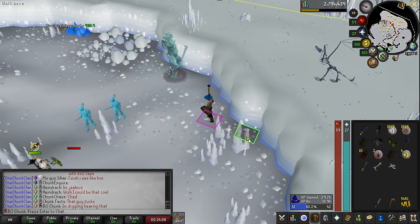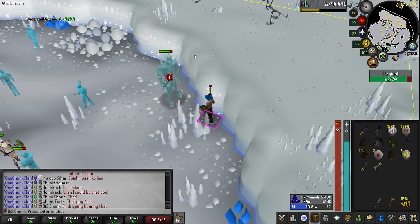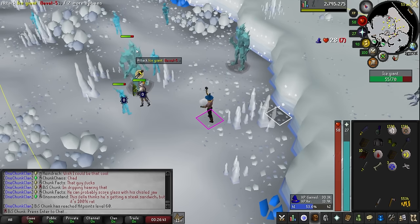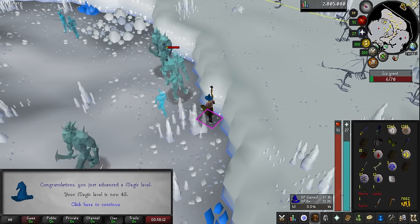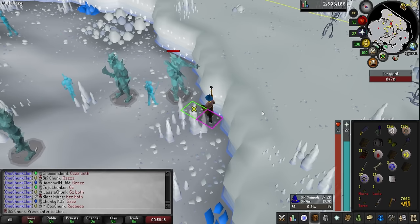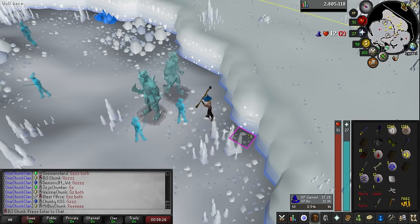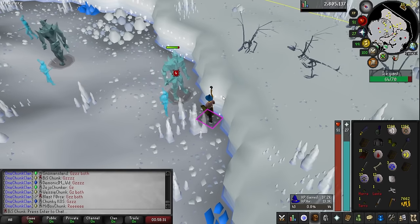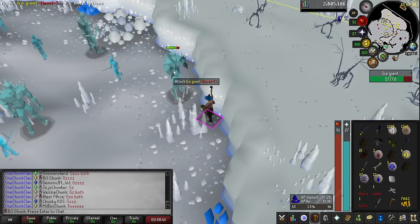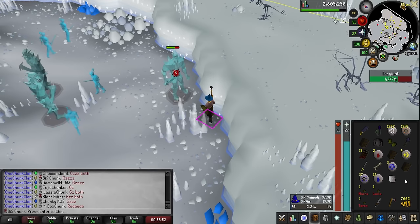Level 40 magic. We got a long bone — kill count 161 off the ice giant. 60 hit points — I am a strong man. And there is level 43 magic. We are now able to cast superheat item, which officially starts the smithing grind. We can take our nature runes and make bronze bars up to level 15, then use the iron bar spawn at the dock in Varlamore on the anvil to make iron items. That is the smithing grind unlocked.